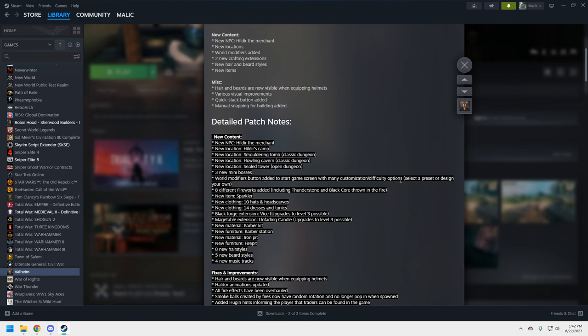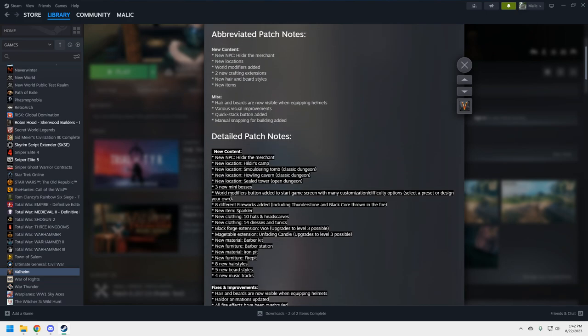World modifiers button has been added to the start game screen with many customization and difficulty options — select a preset or design your own. I've taken a look at it and it's very intuitive and straightforward. You'll understand exactly what each modifier does; there's no ambiguity. They did a very good job here.